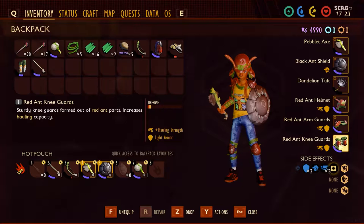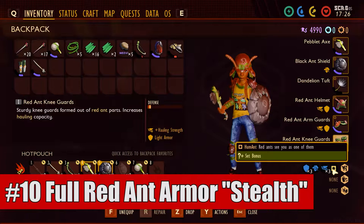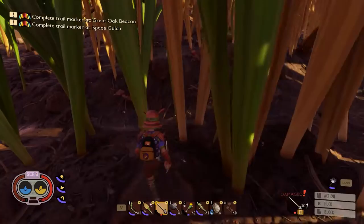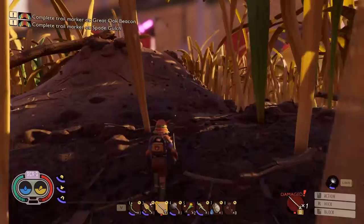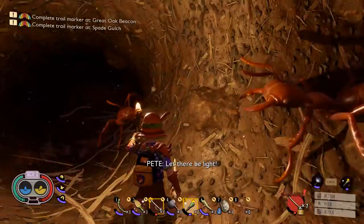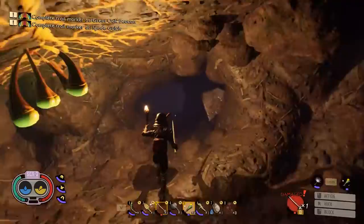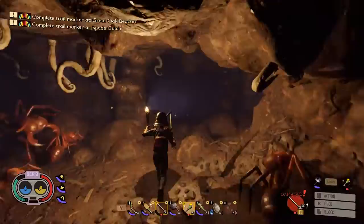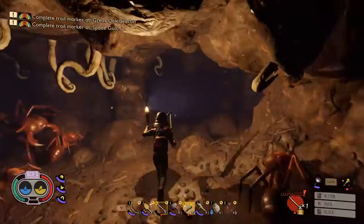Coming in at number ten is our last tip. If you make a full set of red ant armor, red ants will not be aggressive towards you. You might say red ants aren't aggressive to me already — but what it actually is, is that the red ant workers aren't aggressive. Eventually you're going to have to get near some red ant soldiers for certain things during your quest line, and having the full red ant armor set on makes it so none of them are aggressive towards you. It saves a ton of time fighting them and a ton of frustration dying to them. I highly recommend crafting that red ant armor set when you're still in tier 1 — you're going to use it at multiple different times during your gameplay.